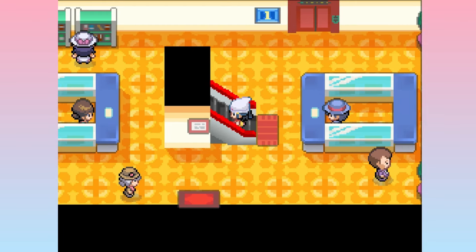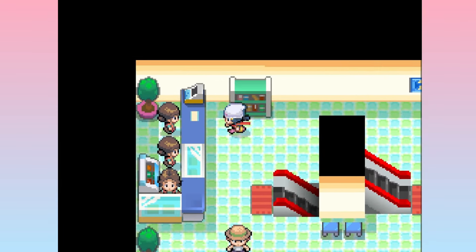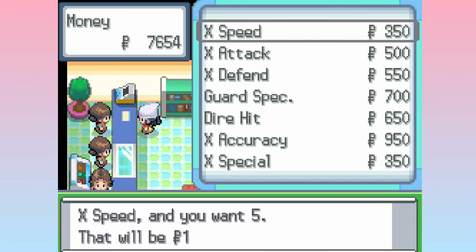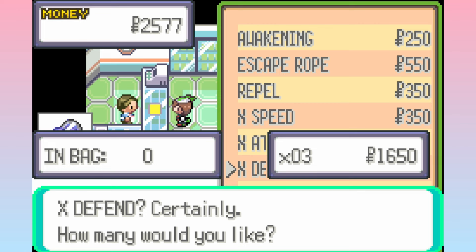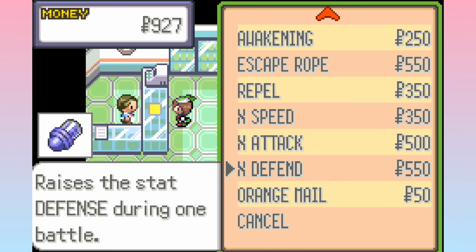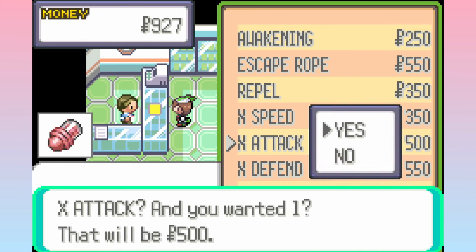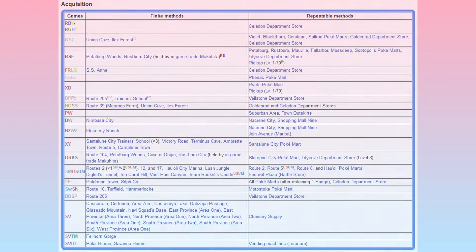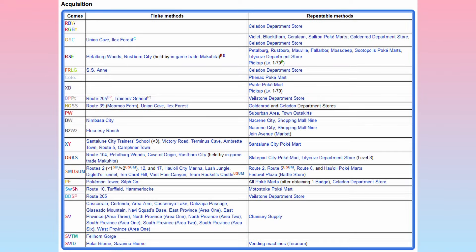In most games, X items are sold at a handful of marts, are variably priced, and can be used on any Pokémon. You can buy X Attacks for 500, X Defends for 550, X Speeds and X Specials for 350, and X Accuracies for 950. There are also Dire Hits and Guard Specs, which are not really used all that much in speedruns compared to the stat boosting items. The relatively cheap price of X items and their accessibility throughout most games means that runners have lots of opportunities to make good use of them.